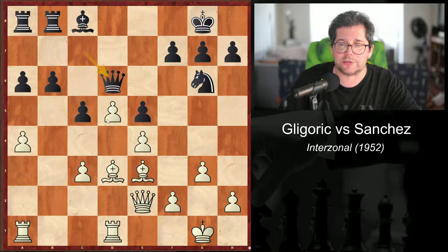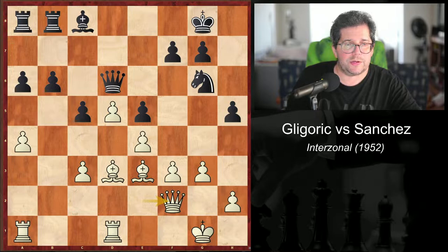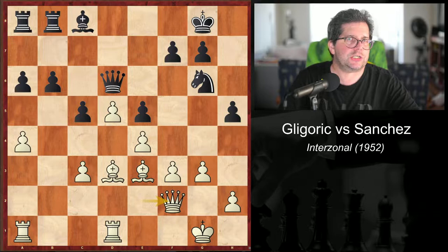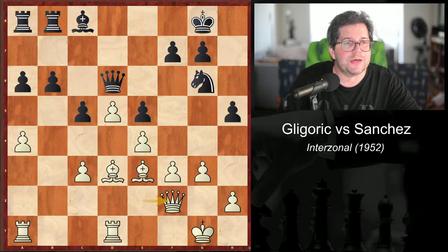Knight takes d6, queen takes d6, f3, h5, queen f2, exclamation point by Pachman. He comments: an excellent move preparing f4. The text was written in descriptive notation — capital P dash KB4, meaning pawn to kingbishop's fourth, or in shorthand, f4. An excellent move preparing f4.